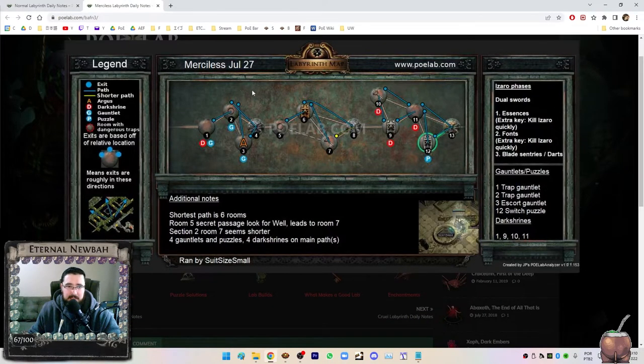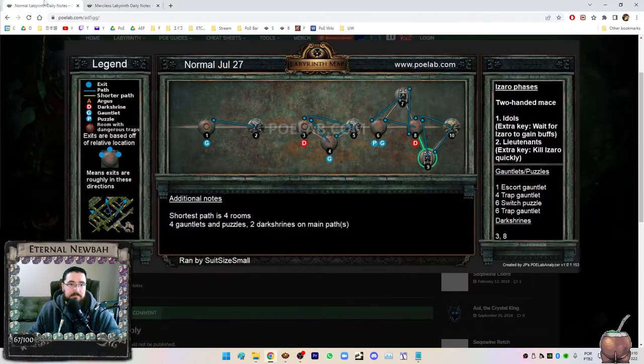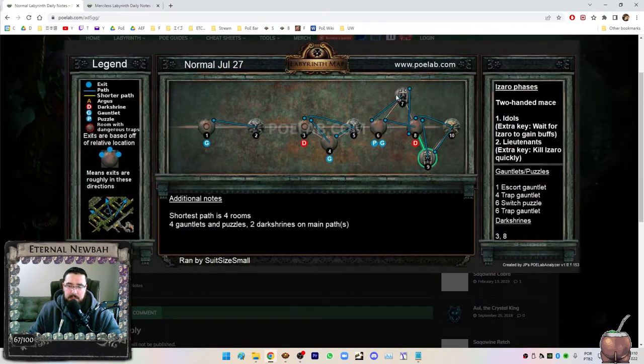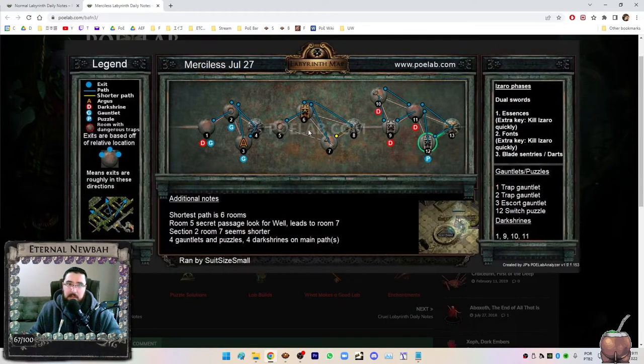Usually it happens in the Merciless Lab or in the Uber Lab. Other things to understand: this thing here is a silver door, this is a golden door. Silver doors mean that there will be a chest with good rewards inside. In the normal and cruel lab, usually the silver key to the silver door is always in the same room. After you get to Merciless and Uber Lab, the key is in a different room, so you're going to have to go to that room, get the key, and then go back. The silver doors are optional.